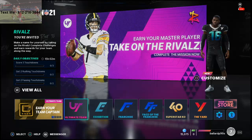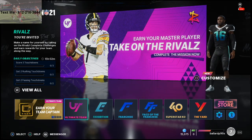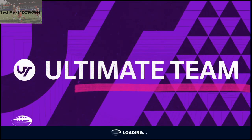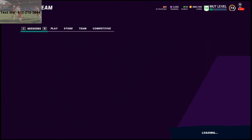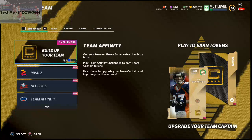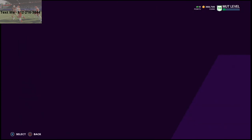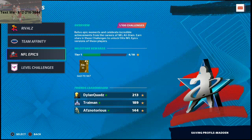Let's talk about how you can level up fast in MUT. Go to your menu and navigate to Ultimate Team. This is something we discovered in the beta, but you have to do it a little differently now that the full game is released. Go to Challenges on the menu, then scroll down and grab the NFL Epics.